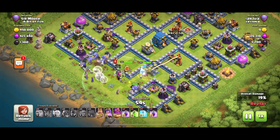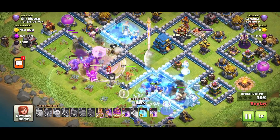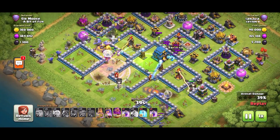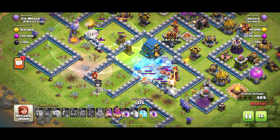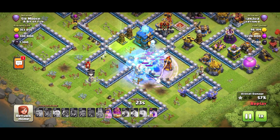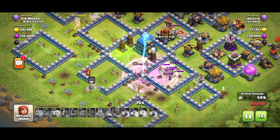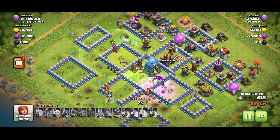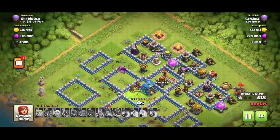The Queen is there, and she is just taking on my Eagle Artillery - it's just been painted. A jump spell is put down to try and entice the Queen to take on the town hall but she is saying no thank you. She's going to go over and take on the clan castle troops because that's more fun. Now she is being harassed by an Ice Girl and some witches, so that's not looking good. The town hall is still standing and if the Giga Tesla is angry, you're in trouble. The witches are pursuing the Grand Warden and our attacker has said enough is enough.